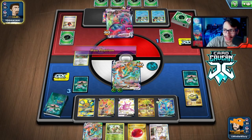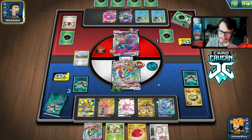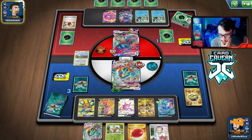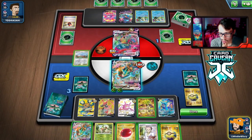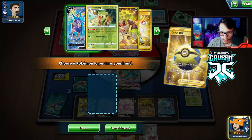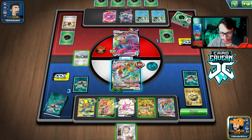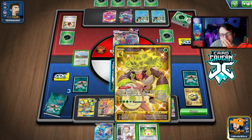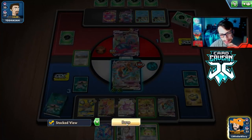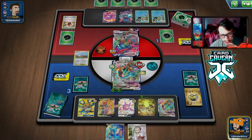The only way we could win is if we heal whatever they hit here. There's a chance they don't have Boss. We have to evolve — Air Balloon, Kricketune, and oh, there's a Vitality Band. Not much I can do if they just have Boss. I don't have Stamp in the deck so if they have Boss we just lose. We'll see if they have it.